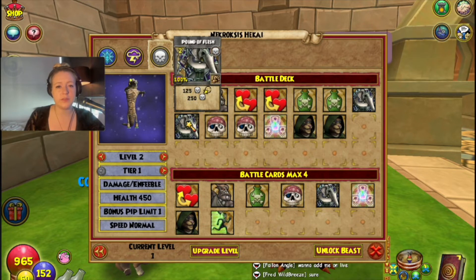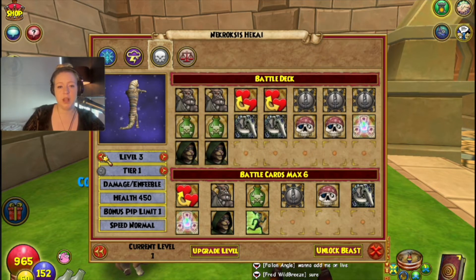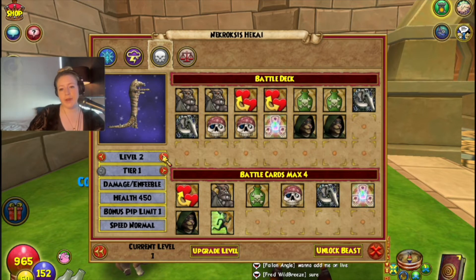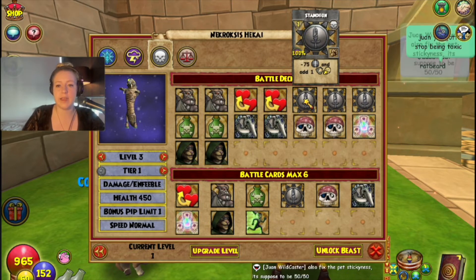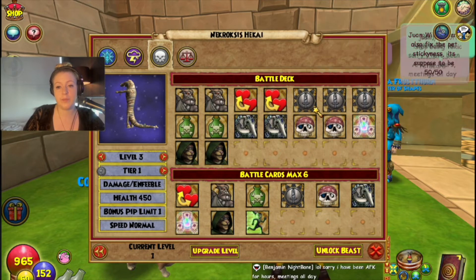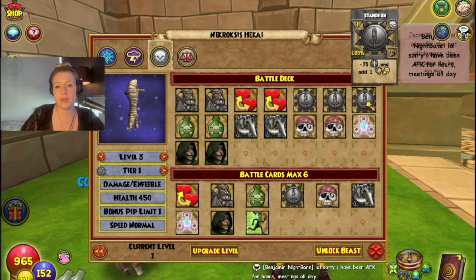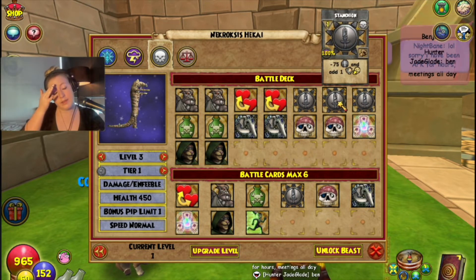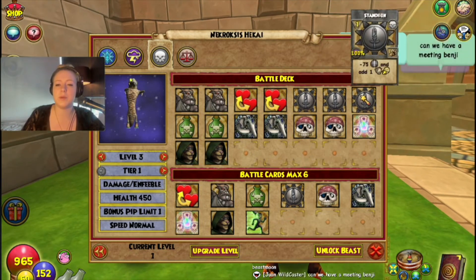At level two it gets a two-pip Pound of Flesh — a looking-only spell that does 125 damage to self and then 200 to an enemy. At level three you get a 75 weakness and a stun block. This looks like a really good counter to Storm Wolf. I'm really glad we're seeing more stun blocks in the game, because stun chaining from Storm Wolf is getting pretty nasty.